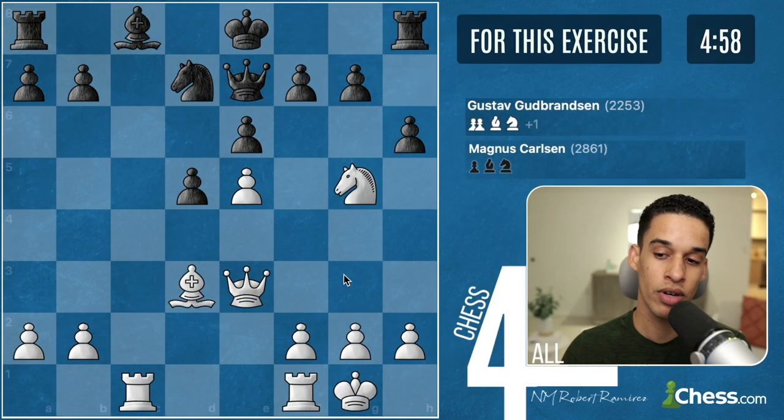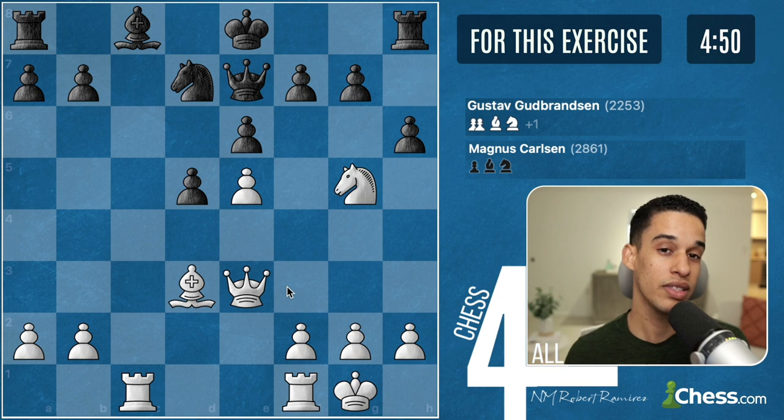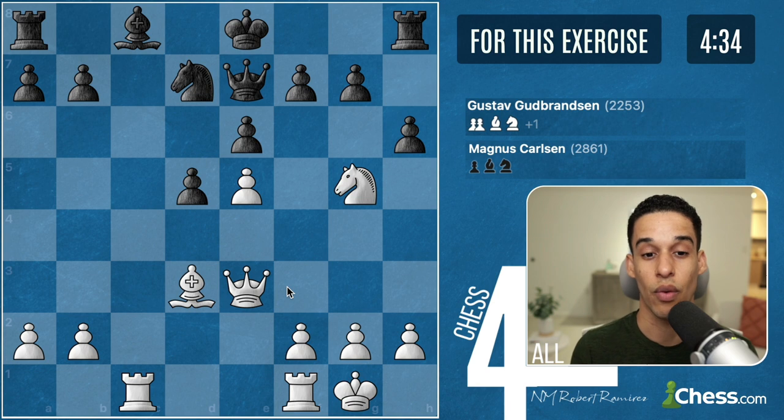Basically what I do is I give myself five minutes — you could give yourself 10 or 15, it doesn't matter. I try to find the answer, and when the time is up, if I didn't find it, I look at the answer. I have the book right here with me. By that time I've already practiced visualization and calculation, and when I look at the answer I learn a pattern or idea that prevented me from finding the right answer. This first one I already did.